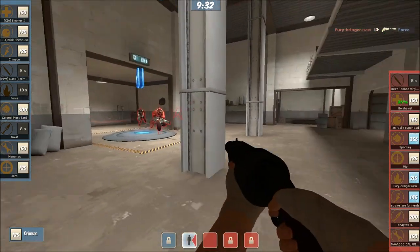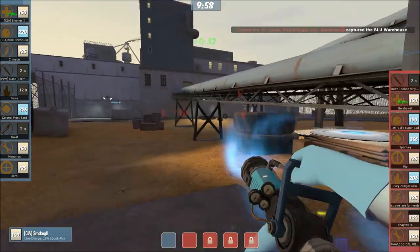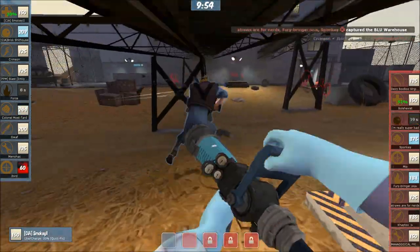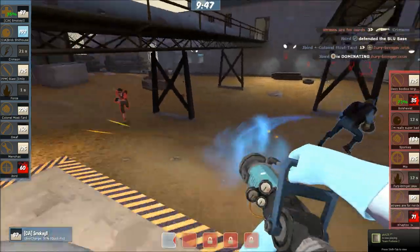Crimson's the only one alive - they need to be pushing right now. Here they go. Don't worry about health packs. As long as they have three on the point. Smokey is now off to Quick Fix, which is a good play. They need the pressure right now. Pyro's on the point - Pyro gets cleaned out. There's been a good air blast to reflect off those stickies. Heavy gets cleaned out too.